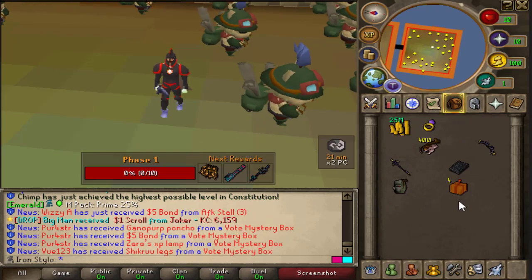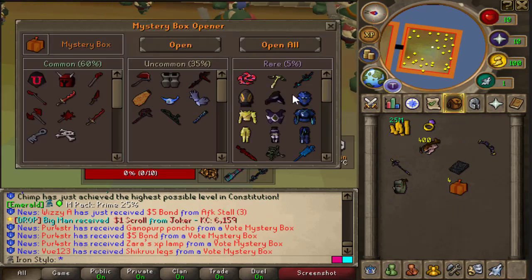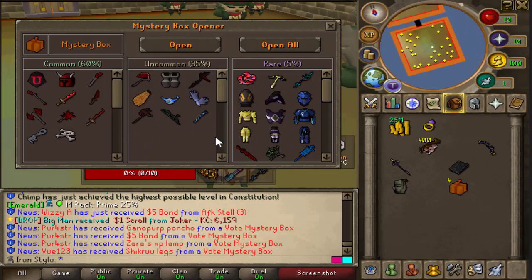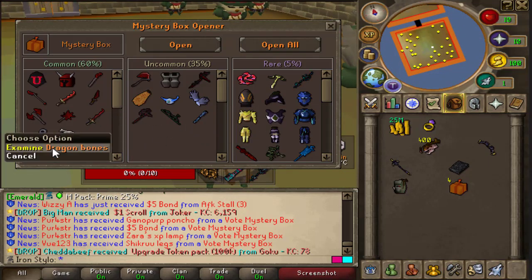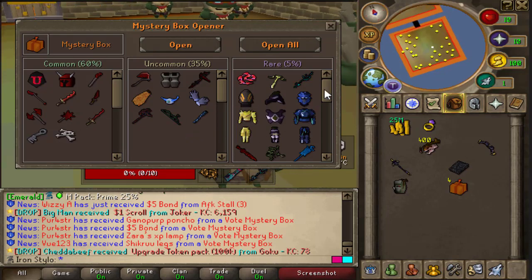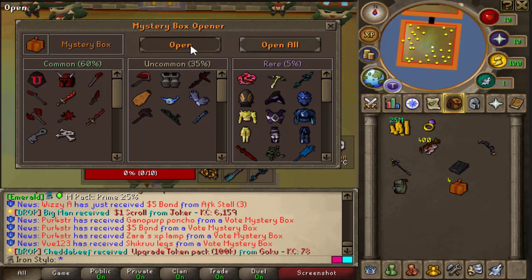Before that let's open up my mystery boxes and see what we can get. The rare rewards include tormented tentacle, Kriara crossbows, gold stuff, gilded armor, Kriara armor, demonic sword, and nature bow. But knowing my luck, I will be getting four dragon bones or like four dragon med helms.